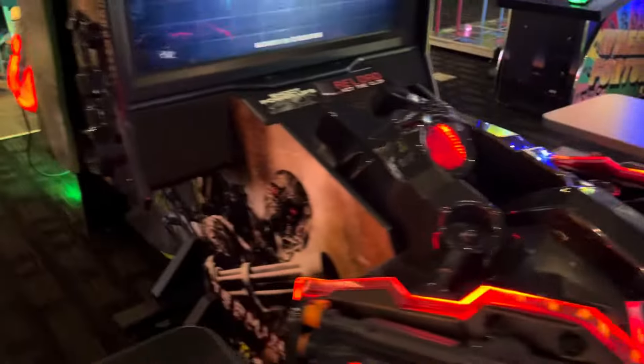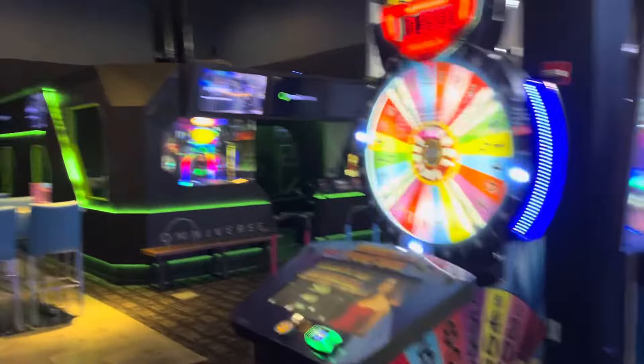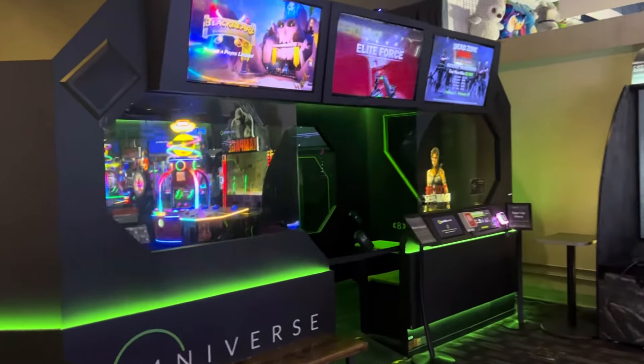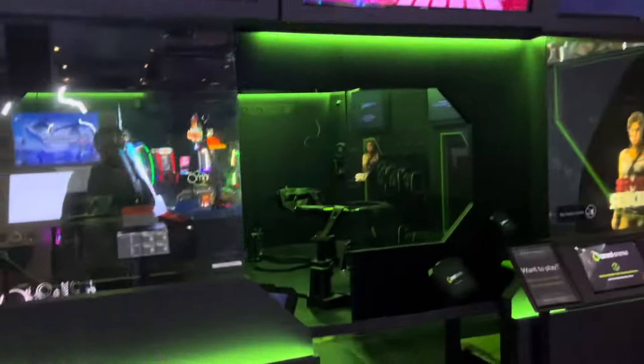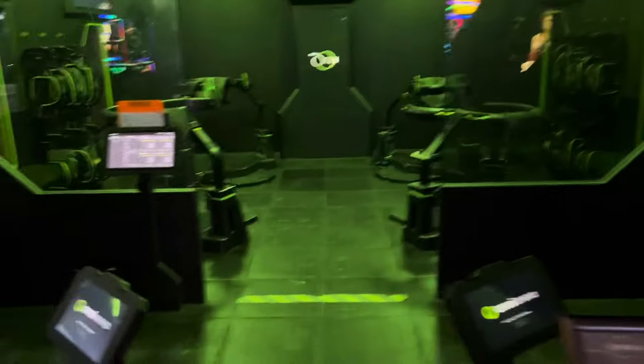Here is Terminator Salvation and then Aliens on the other side. Wheel of Fortune. And then this is really cool — they have an Omni Arena. Again, it takes up a lot of space, and there's not a lot of games here at all. You're missing a lot of games here, which is very shocking. But this is a pretty cool Omni Arena thing — I've never seen this at a Dave & Buster's. I'm pretty sure it's separate, but that is still very, very cool.